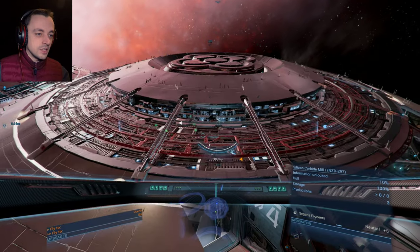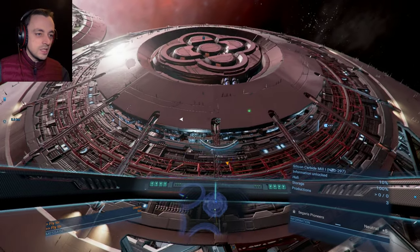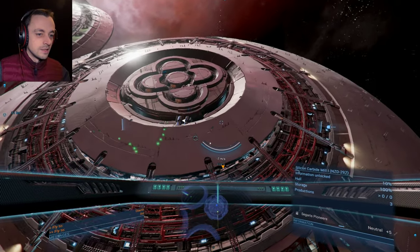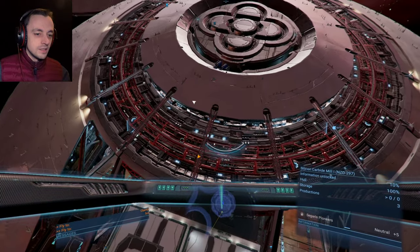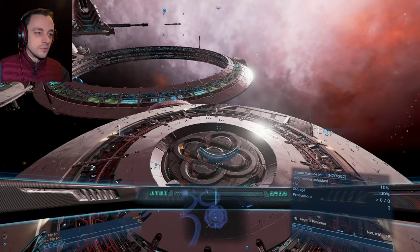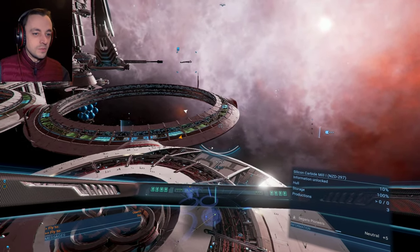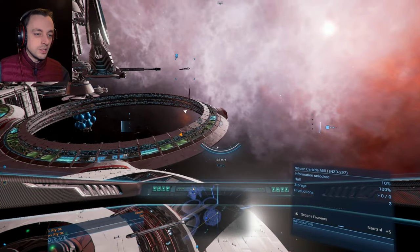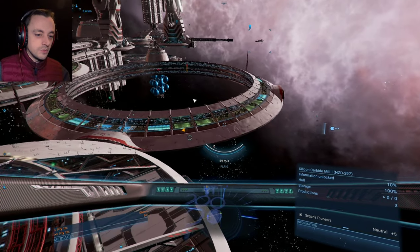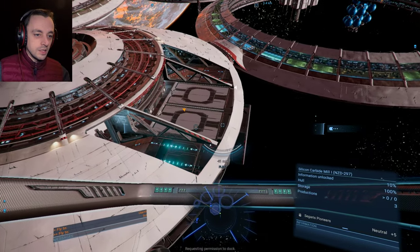I didn't ask for docking, so this is what the docking bay looks like, is it? Well, that's weird. All of the other docking places look very different from this one, so instead of having the same docking bay as every other type of station, they've gone for something quite dramatically different, which I'm very pleased with — just look at the thing.